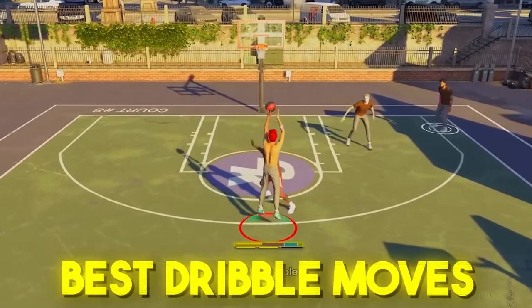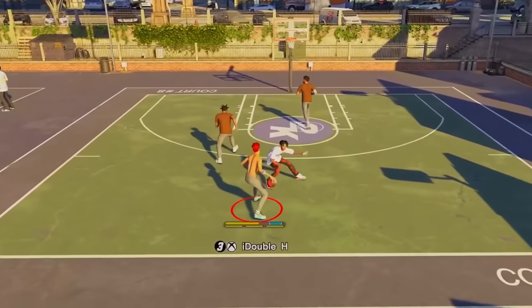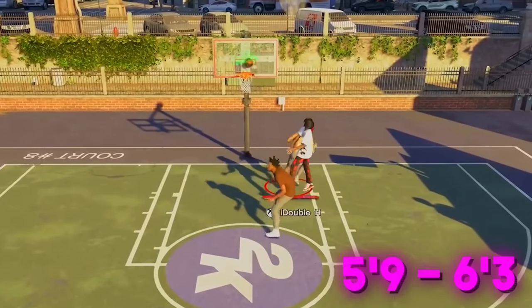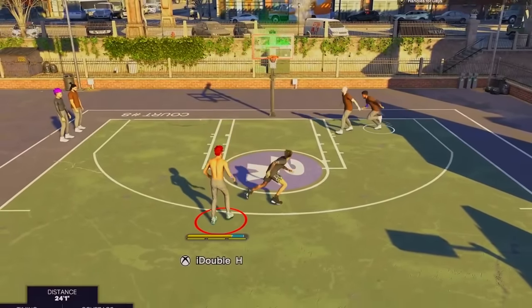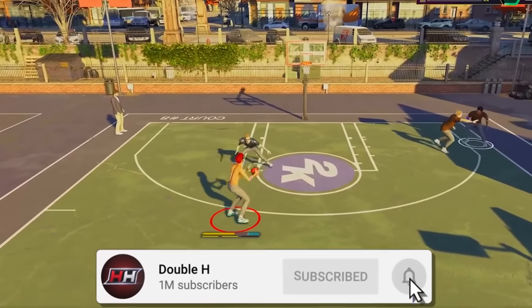I found the best dribble moves in NBA 2K25. These moves have given me a 96 win percent to start the game. I'm going to be showing you every move I recommend for both players 6'4 to 6'9 and 5'9 to 6'3. I know a lot of y'all have most likely been struggling to dribble so far, so all I ask in return for putting y'all onto the sauce is subscribing to the channel and dropping a like on the video.